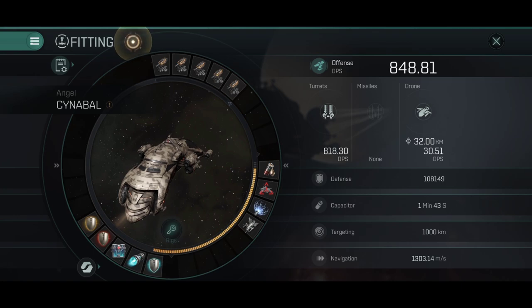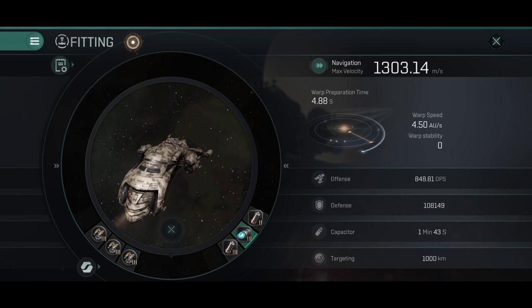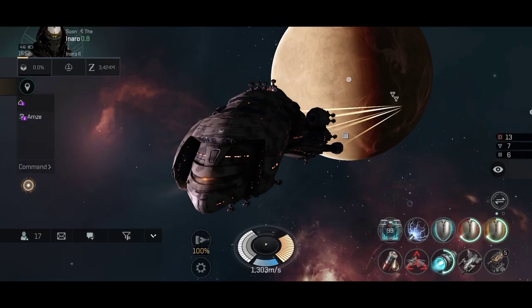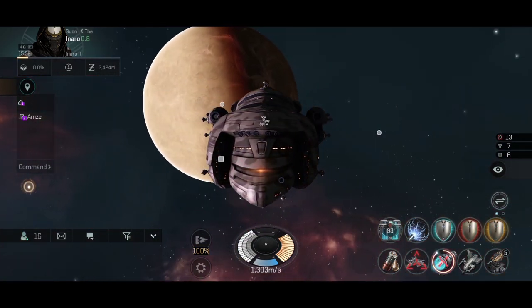It can also survive being attacked in an anomaly because of its high resistance and high DPS. With the afterburner it does 1.3 km/s, and that would go up to 1.7 or 1.9 km/s with dual auxiliary thrusters. Eventually I will get tier 4 dual rigs for the auxiliary thrusters, and that speed might actually reach 2,000 meters per second with the afterburner — which is not bad at all, a pretty good velocity.